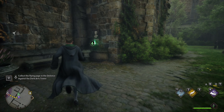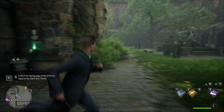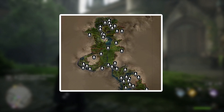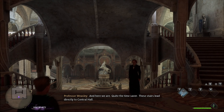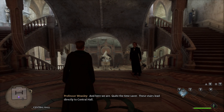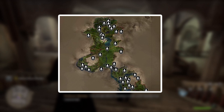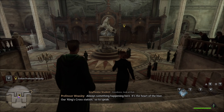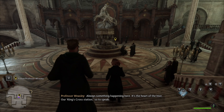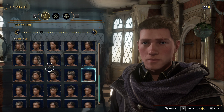Floo Flames allow players to instantly travel from one area to another, but they need to be discovered first. Getting close enough to an undiscovered Floo Flame will activate it and make it available for fast travel. I would recommend keeping an eye on icons with a white flame while exploring to spot undiscovered Floo Flames. I have found them at the Grand Staircase, the Transfiguration Courtyard, the Clock Tower Courtyard, the Viaduct Courtyard, the Defense Against the Dark Arts Classroom, and in the Common Rooms as well.